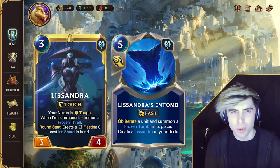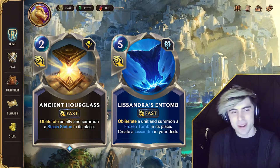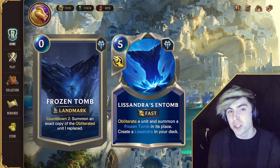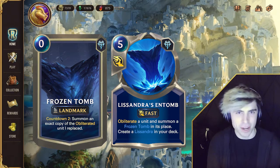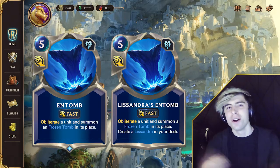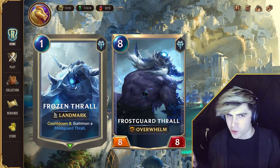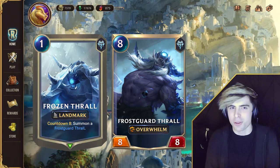Lissandra's champion spell is Entomb, which is very similar to Hourglass from Shurima — obliterate a unit to summon a Frozen Tomb in its place. Frozen Tomb has a countdown of two to summon an exact copy of the obliterated unit. This is also a card you can put in your main deck. You can also main deck Frozen Thrall to get even more Thralls.